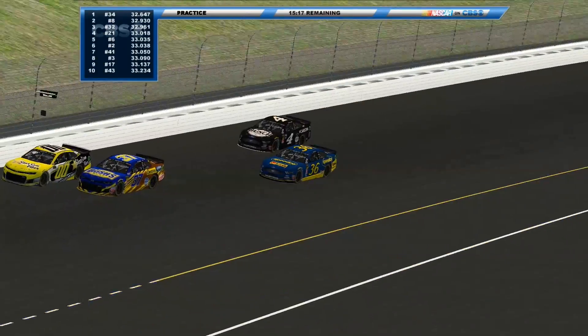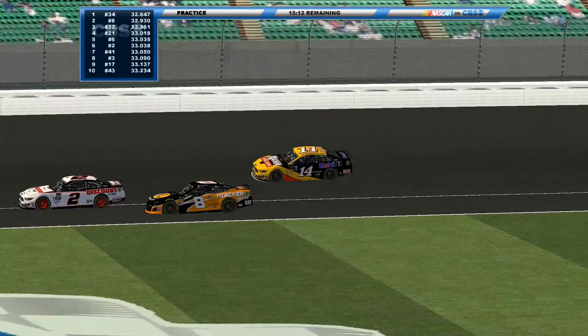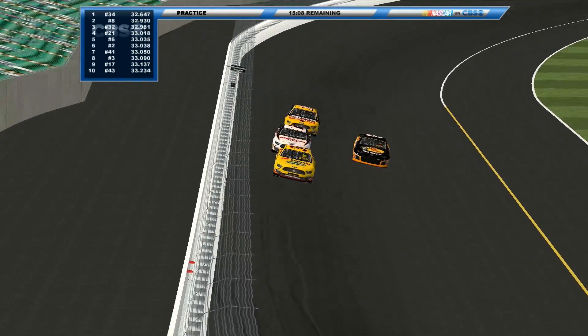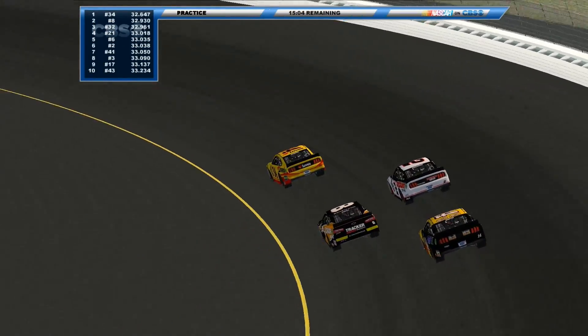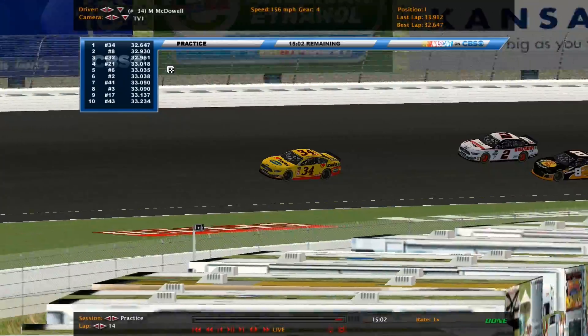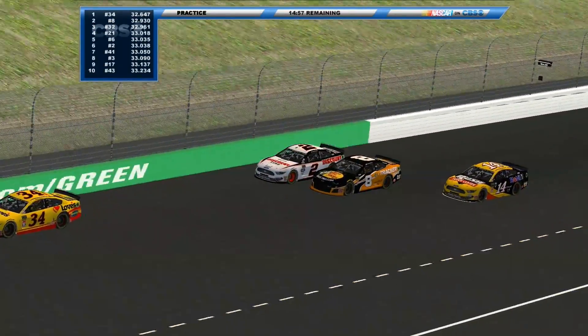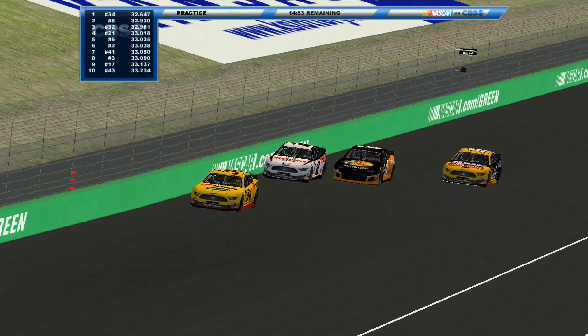McDowell is still the fastest — I'm pretty sure he's going to be the fastest for the entire session. The big pack we just saw is now gone after getting caught up with a slower car. McDowell however is still the fastest with a four-car pack, running alone and pulling away just a bit.